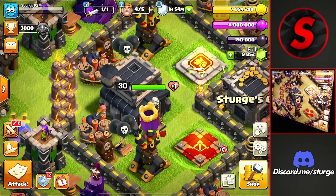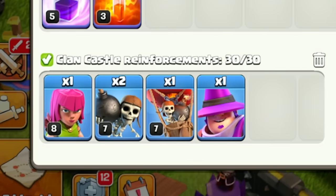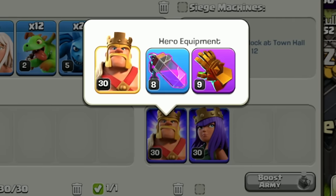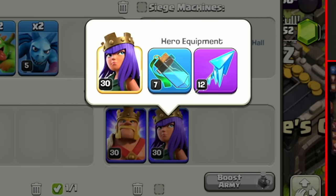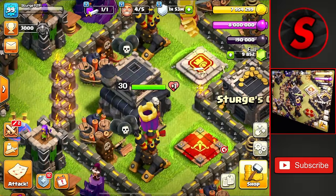To get to that goal we're going to be using the recently added Frozen Arrow on the Queen, along with the Queen Charge Master Dragon attack strategy with the Apprentice Warden inside the Clan Castle — which you can only get by donating to yourself with Raid Medals. The equipment I'll be using is the Rage Vial and Giant Gauntlet for the King, and the Cloak ability alongside the Frozen Arrow for the Queen. I'll be attacking Town Hall 10s and 11s today.